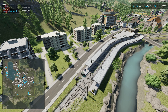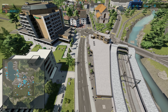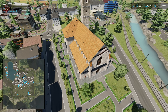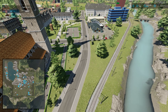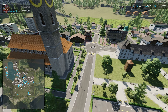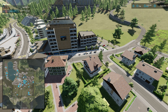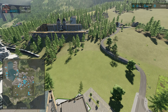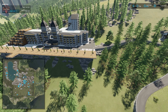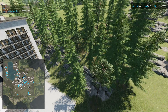Here we have the train station with a rent train icon. Coming back to town, we have a grocery sell point, and as we make our way further up there's a hotel that is also a sell point.